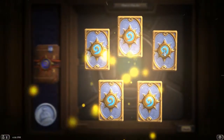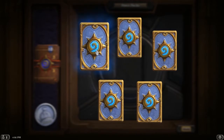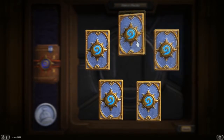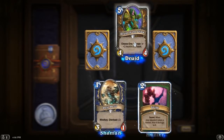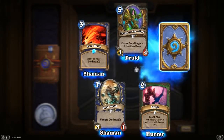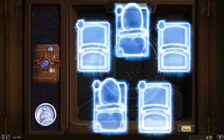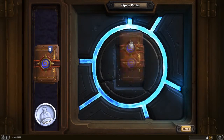This is the fifth pack. We'll just mouse over some of these — one rare, two rares, two rares. We got Druid of the Claw, Dust Devil, and Snipe, then Lava Burst and Commanding Shout. I haven't seen a lot of these cards before — this is interesting.